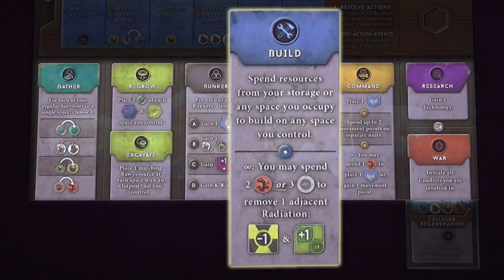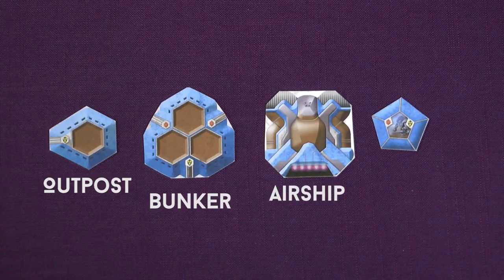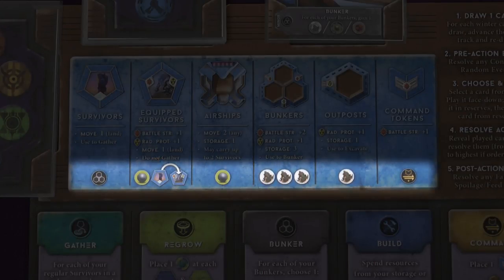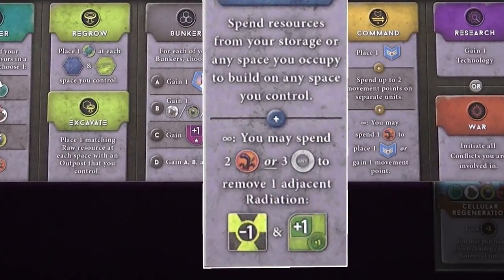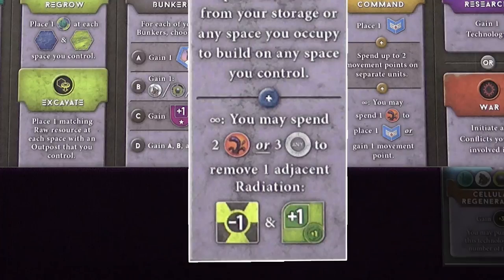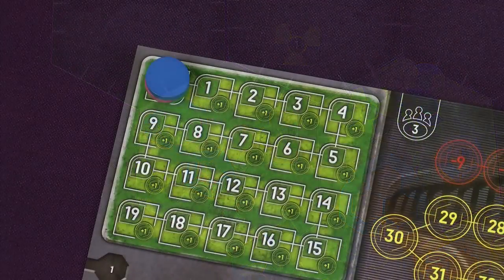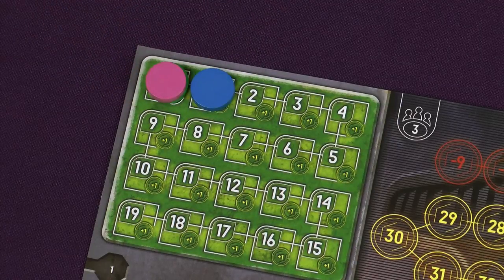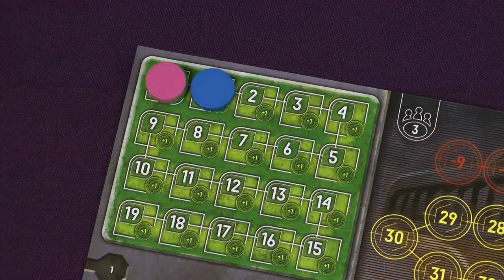Action 4 is Build. There are a number of different things you can build: outposts, bunkers, airships, and you can also upgrade survivors to be equipped survivors. To do this you must spend the resources shown on your player board — those resources can be from any spaces you occupy or from your storage. You can build as many things as you can if you have the resources to do so. Also when you choose the build action you can spend 2 gathered oil, or any 3 other gathered resources, to remove one radiation from a space you occupy or an adjacent space, and you can repeat this as many times as you want. You can reduce a radiation threat of 2 down to 1, or remove a radiation threat of 1 from the board. For each radiation you clear up, you move your marker on the environmental track forward by 1 space — each space gives you an immediate victory point, and there are also points at the end of the game based on the position of the markers on this track.